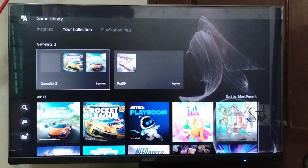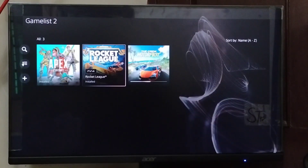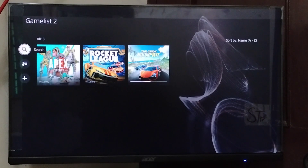Press X and here is your game list folder. To view or open it, press X on it. If you want to put more games in the folder, go to the left side and select 'Add More Games to Game List'.